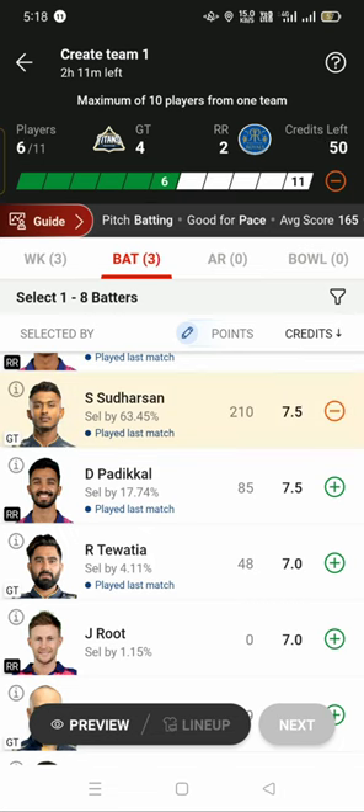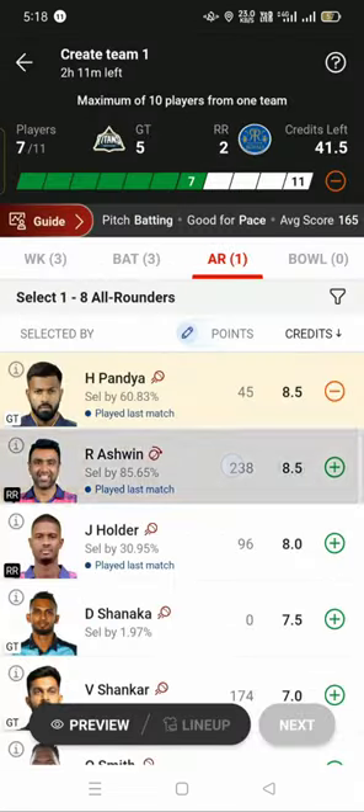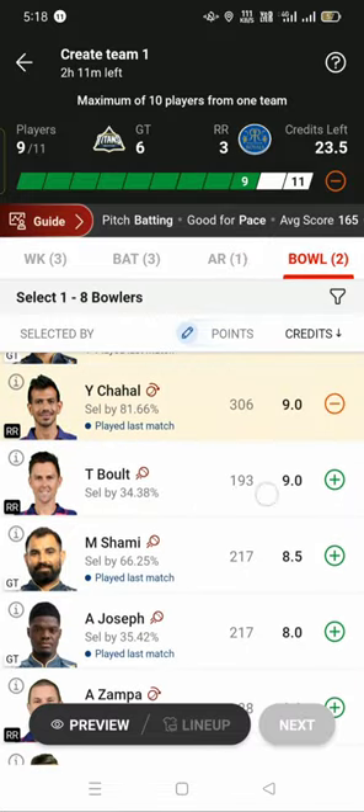Now we can see the options. Hardik Pandya and Ashwin. We will check the bowlers — Ashwin. In the bowlers, we will do Rashid, Chahal, Bolt, and Mohamshami.